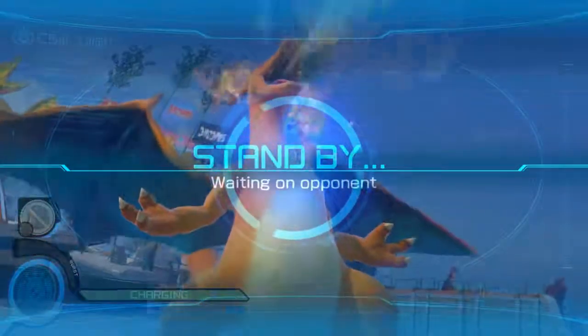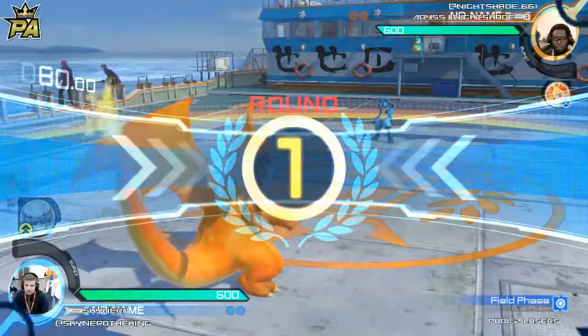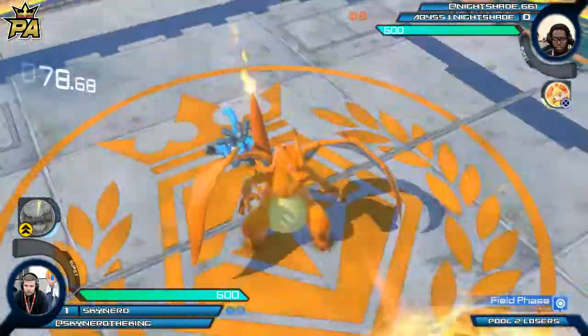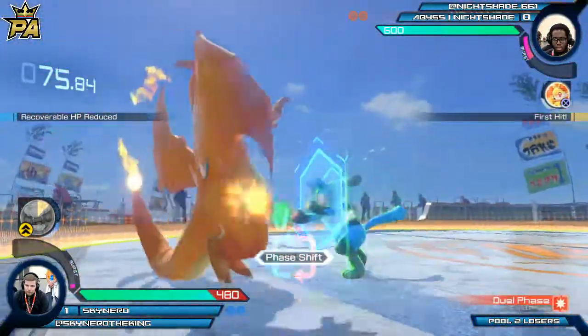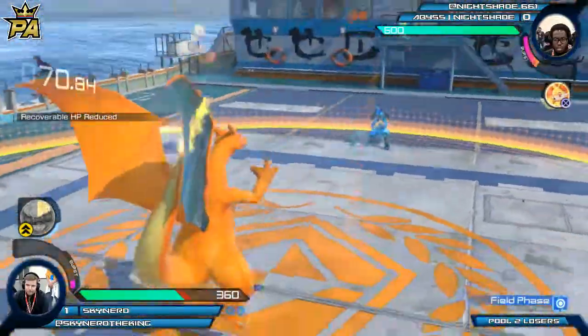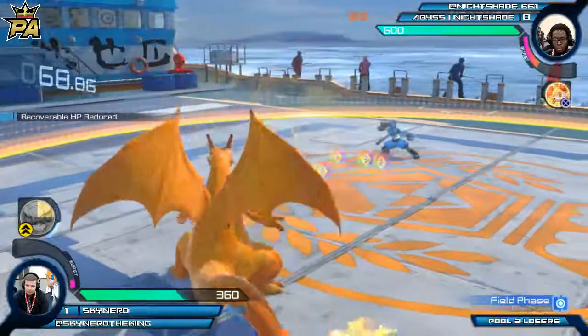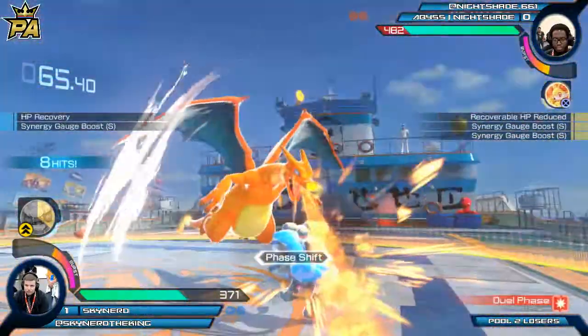Aegislash would have been a good choice too. So I saw Skynerd go Whimsicott — maybe he wasn't expecting Lucario. That's very possible. Once he was there, he's like, I guess Whimsicott. Nightshade really wants Charizard to get off him. He's using Fennekin though. That was a weird mis-input — I don't think he meant the full counter. Trying to go in with Bone Rush, getting burned instead.